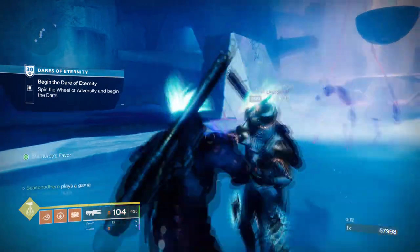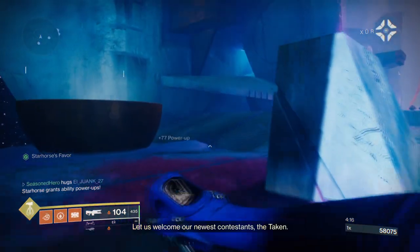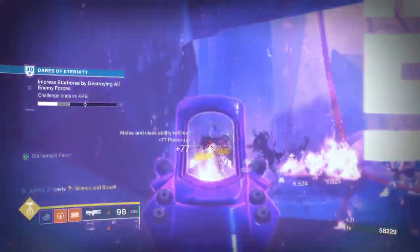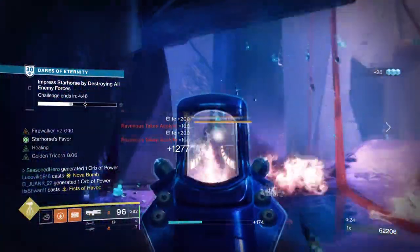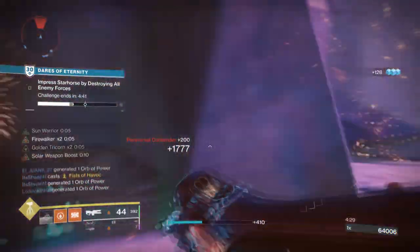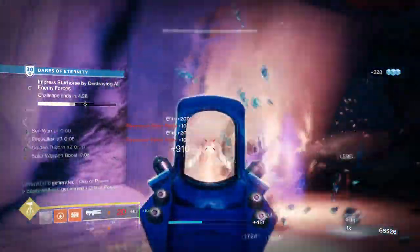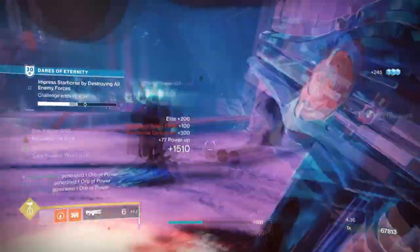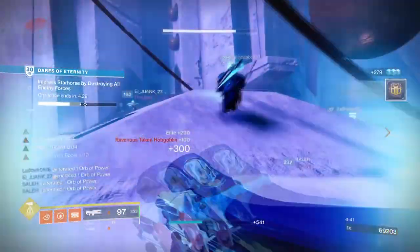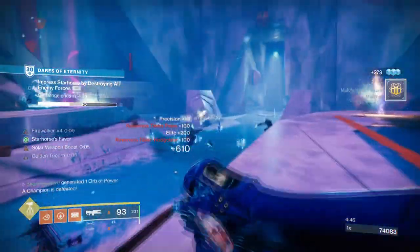Last week we created a build around the Retraced Path Legendary Trace Rifle on our Warlock, and that did extremely well from the reviews we achieved. So how about we do another one, but this time for the Titan and with the new Golden Tricon perk. I've finally gotten the god roll version that everyone has been clamoring about, and now I can fully use it with this devilishly powerful Solar Titan build that will knock you off your feet. This thing will melt through champions like Superman's Heat Ray. Get your sunscreen out as things are about to get really hot in here.